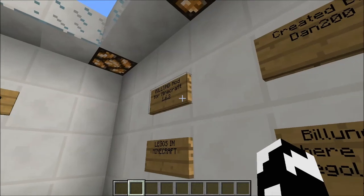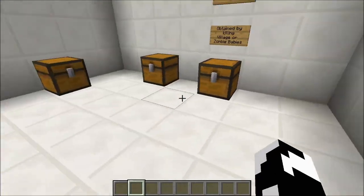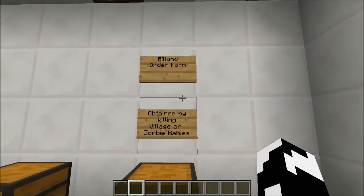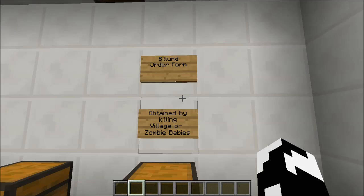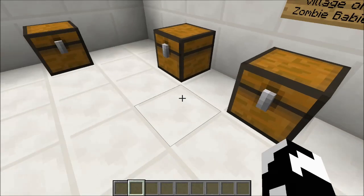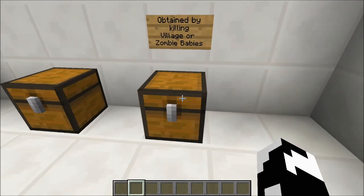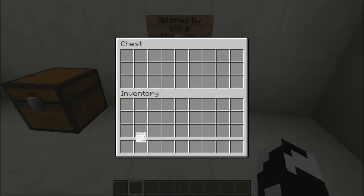You guys are probably wondering how the heck do I get this sweet Lego-y goodness. Well, you can either get it from the order form in survival, which is obtained by killing villager and baby zombies. Wow, that's terrible — you're killing zombie and villager babies. You're just a monster. But once you do, you can obtain the Billund order form.